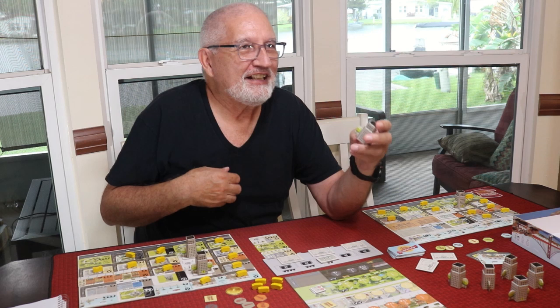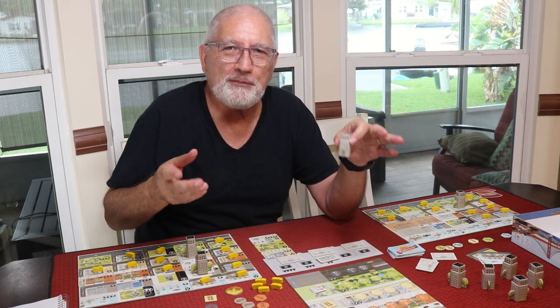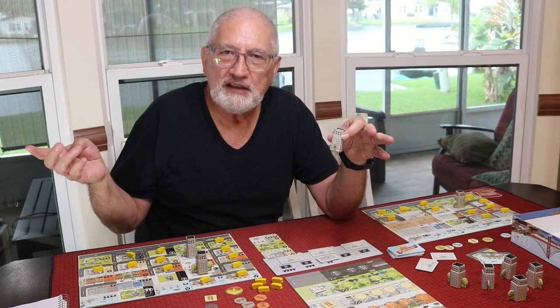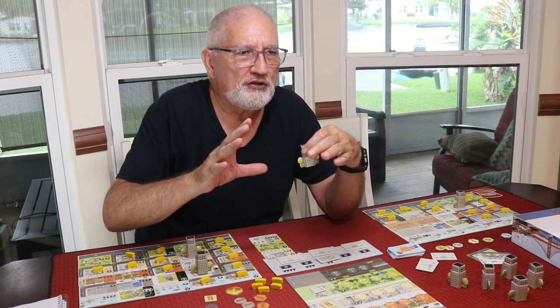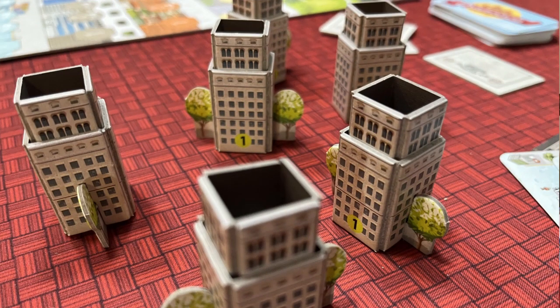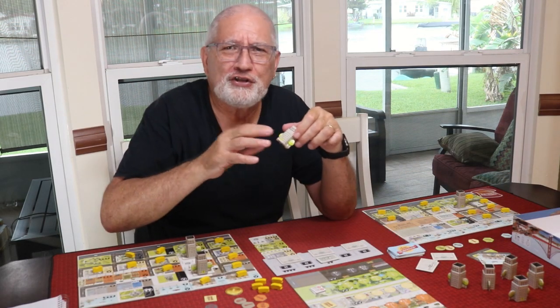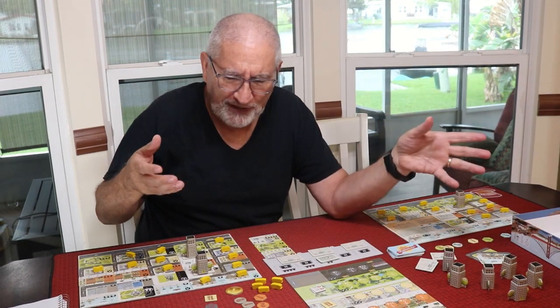All the tokens are nice and thick. One of the coolest things about it: the skyscrapers you build out of cardboard are pretty nice — they have bushes that attach to them, which holds it together. I actually like those a little better than the skyscrapers in New York by Queen Games, the Stefan Feld collection, because those are just flat and four-sided. This one has a three-dimensional look with two different levels on the building, which I thought was pretty cool.